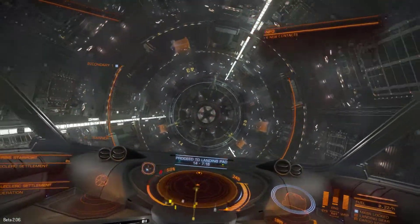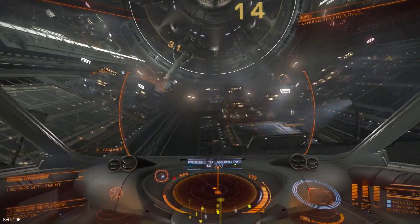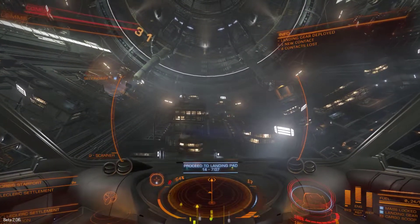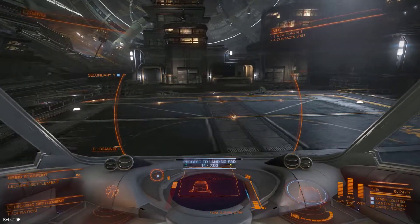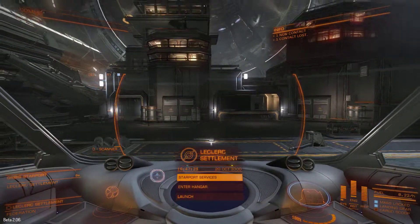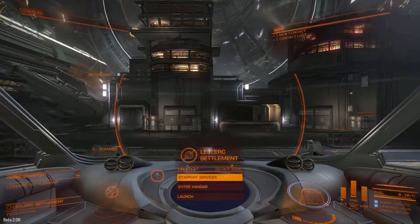Pad 14, down we go, gear, throttle — ahh! Well, that was an appalling landing. Docking successful, engines disengaged. That was rubbish.